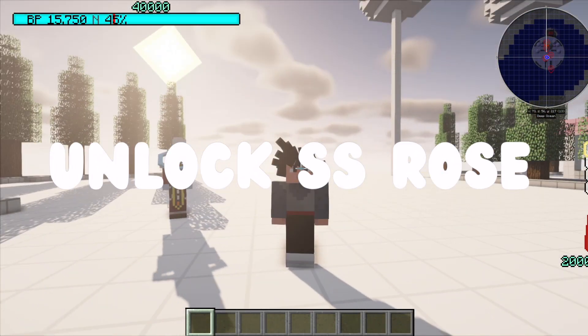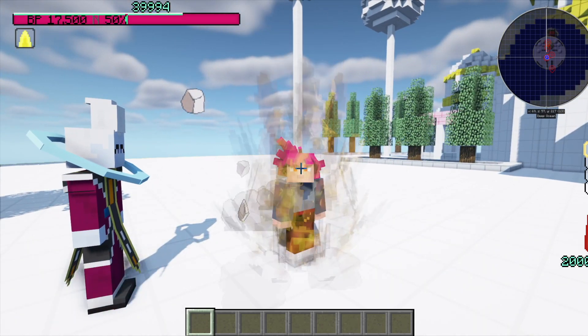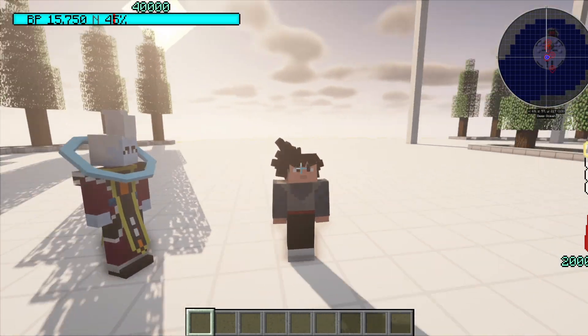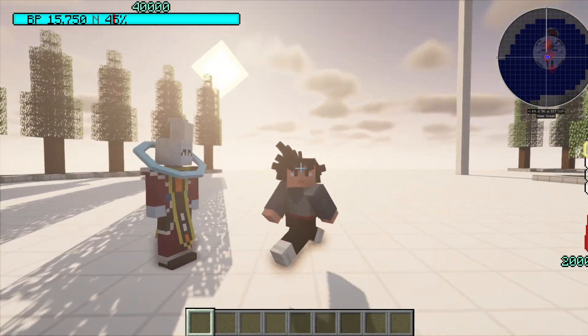If you want to skip to the very end of the video, I'm going to show you how to unlock Super Saiyan Rose Z — you have to unlock it using the command line to get divine power. If you want to jump anywhere in the video, be sure to use the timestamps below. Now if you find the video useful, please smash that like button — it helps get this video out to people looking for help. With that said, let's jump into the tutorial.